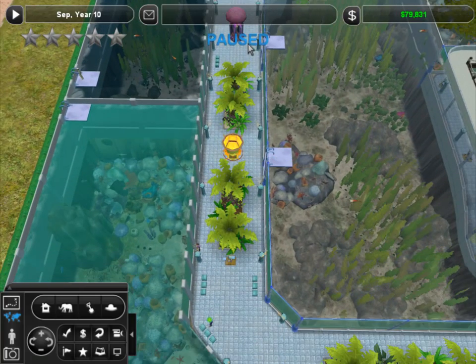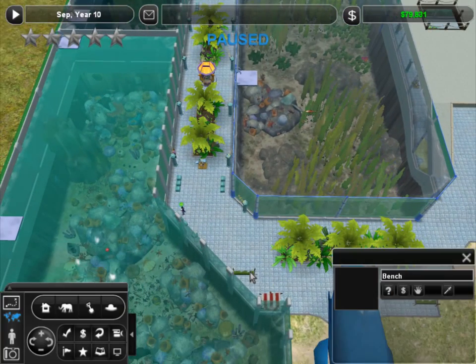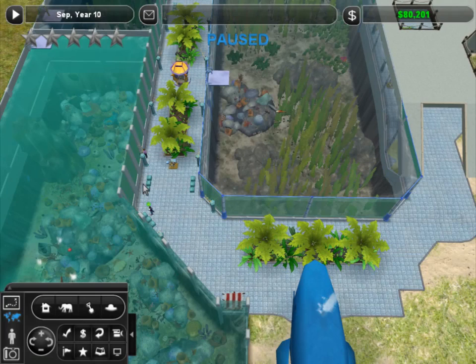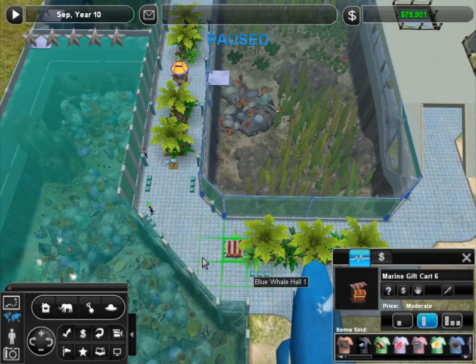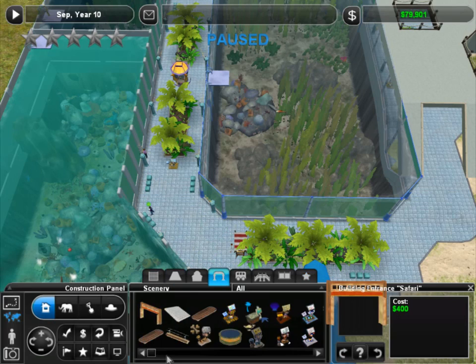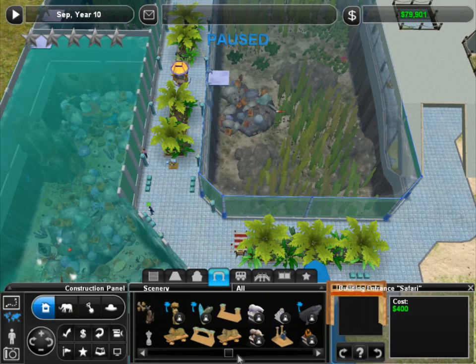Let's do aquarium with jellyfish, aquarium with seahorses. Alright, Intern, we're going to actually get rid of these benches because they are not very aquatic based — they're more for the other side of the zoo. We'll put in more of these benches. Let's pop this one right here, and this one right here. And the marine gift cart, we will actually move right here. I think that'll do really well right there.